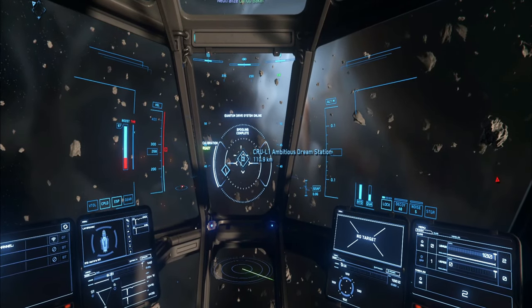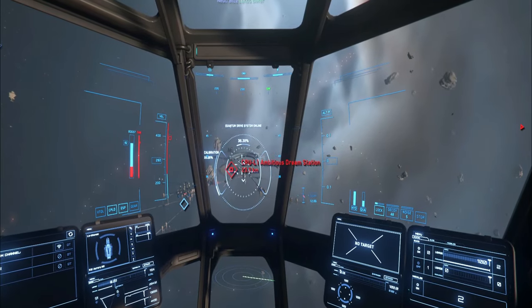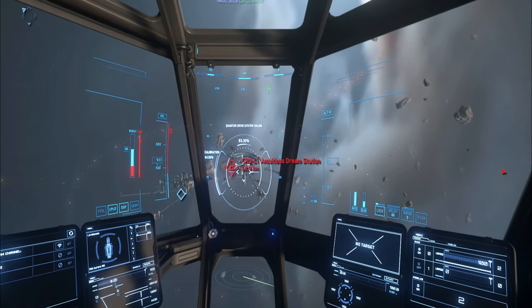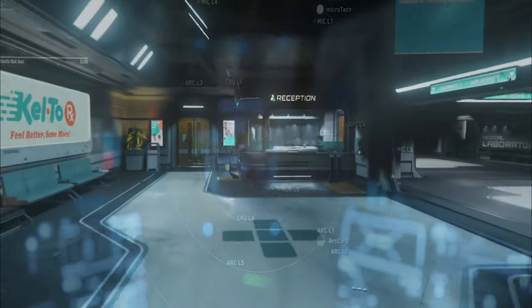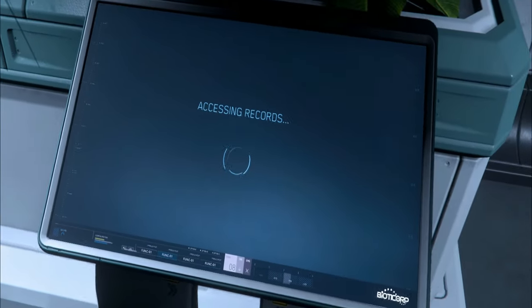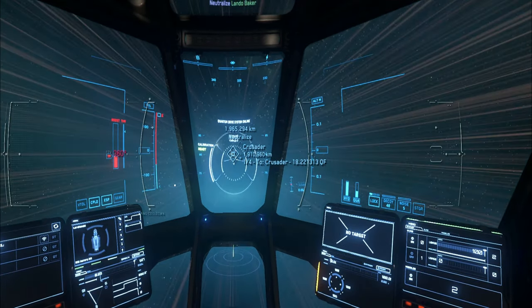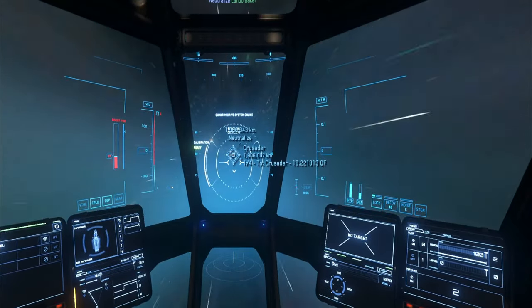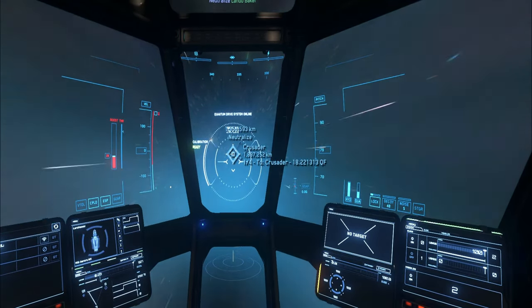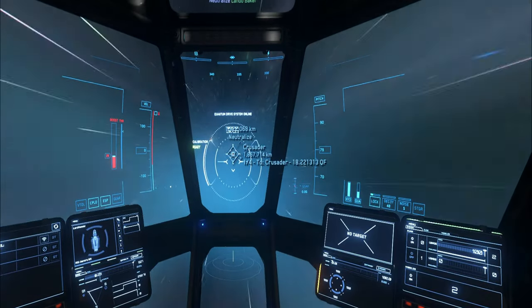Before heading out, I would highly recommend heading over to Crusader 1, which is the refinery station just outside Crusader Space, and setting your respawn to that location. This is completely optional, but in the event of an unfortunate death, it helps speed up getting back into play. We will also base ourselves out of Port Olazar, the station around Crusader, for the purpose of this guide. So once you've set your respawn point, head over to Port Olazar.